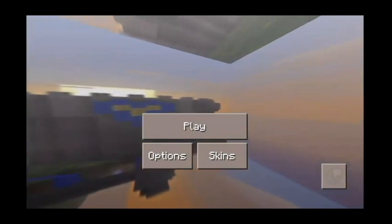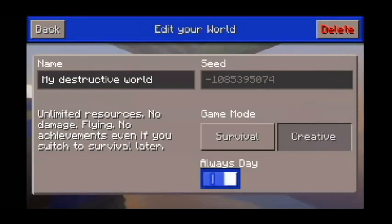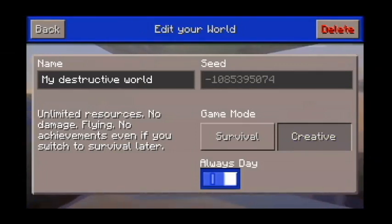First you press play and then there's gonna be a 'create a world' option. Just click that and then this will show up. You need to press creative so that there's no monsters or anything. And if you want it to be no darkness, you just switch it to 'always day.'